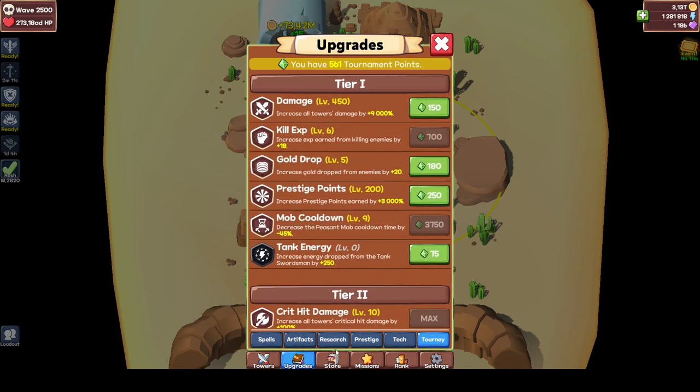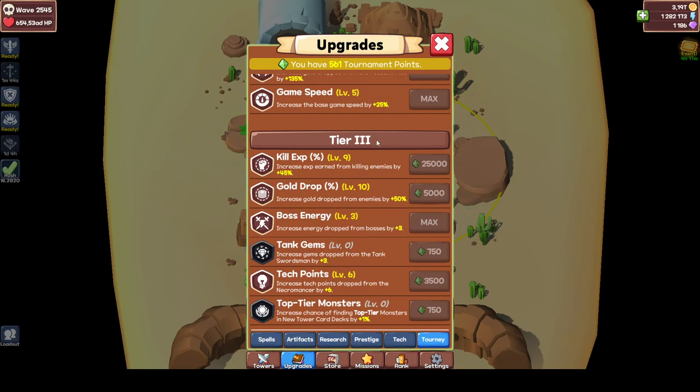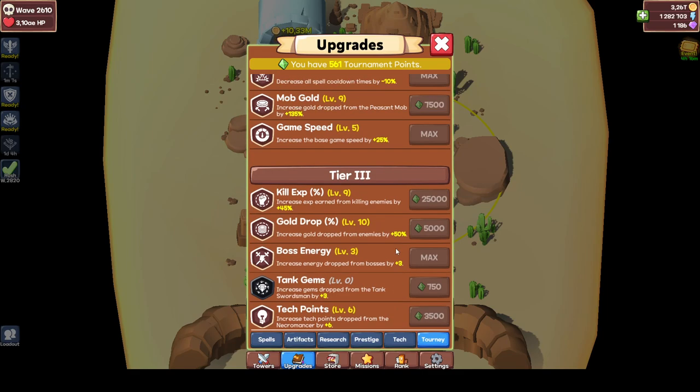What you should max in tournament points: start with a few points in damage because that will really bump up your damage and make you push faster. Prestige points are really awesome as well. Then in tier 2, game speed, spell cooldown, and spell duration — everything that's going to help you long term. In tier 3, boss energy is amazing because you're going to do a lot with energy and you're going to need a lot of it. I wouldn't instantly go for tech points here — get a few but not too many. That's totally up to your playstyle.